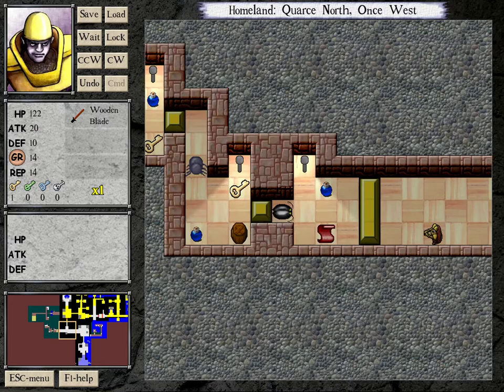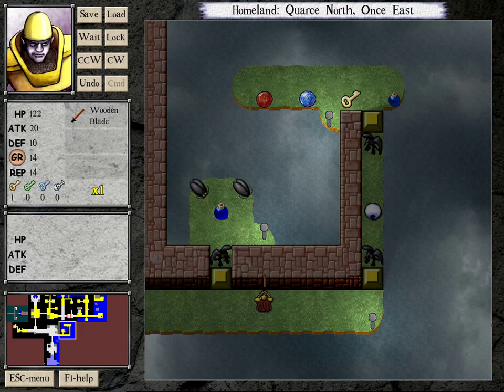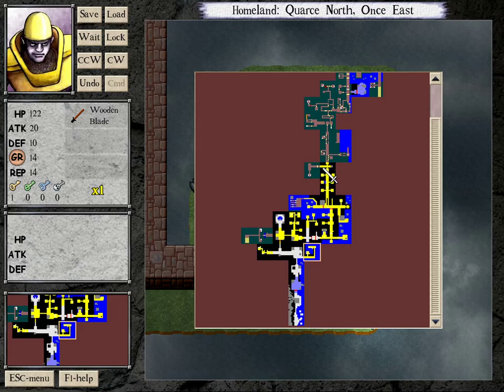There's a handy warp point here. I appreciate that they included these throughout Tendry's Tale. We've explored everything we can before hitting this wraith wing, apart from this one room.